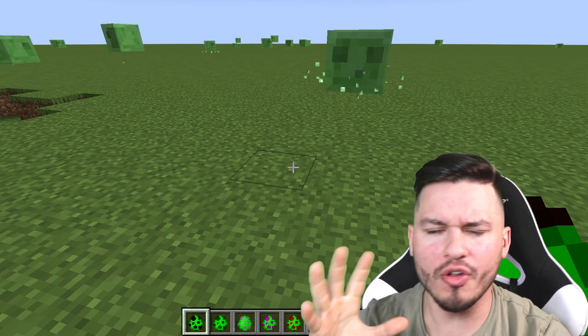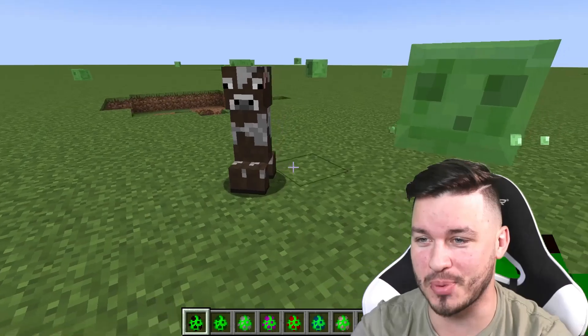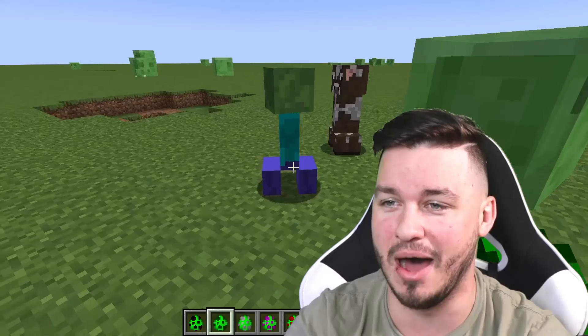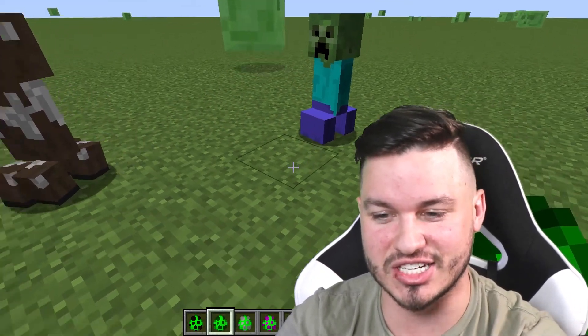Now it's time to test out all the other creepers we have access to. Right here we have a cow creeper and — I'm not gonna lie — this looks kind of freaking funny. On top of him we're also going to put a zombie creeper. Dude, this looks so cursed. It doesn't look like this should be allowed.